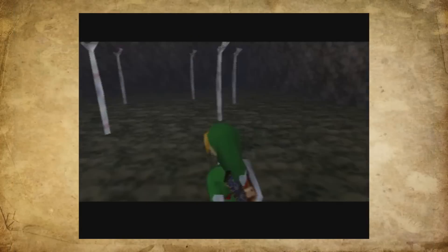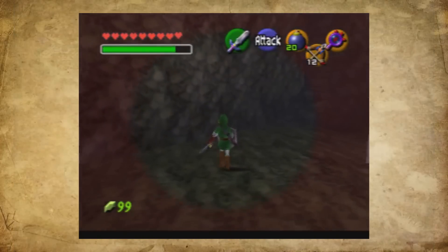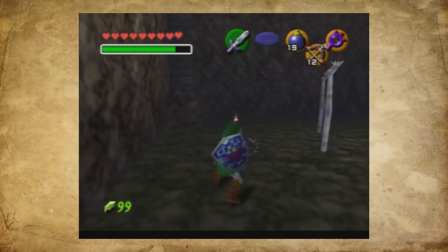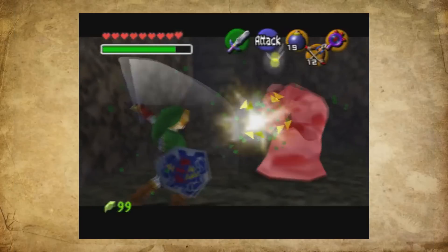When Link obtains the Lens of Truth, he can locate where a Dead Hand is hiding by using the Lens of Truth to find an invisible black spot on the ground. Link must then place a bomb on the black spot. This will cause the Dead Hand to emerge, allowing Link to attack it without being snared by an infinite hand.